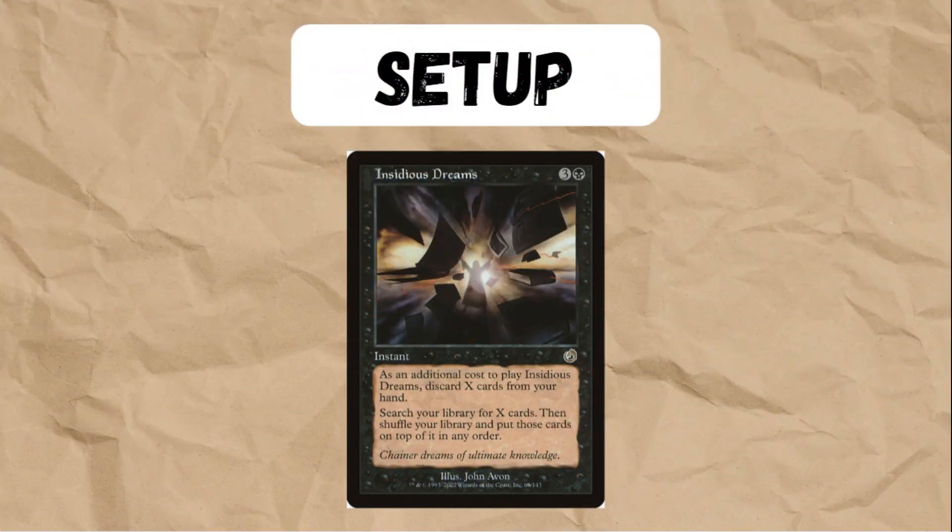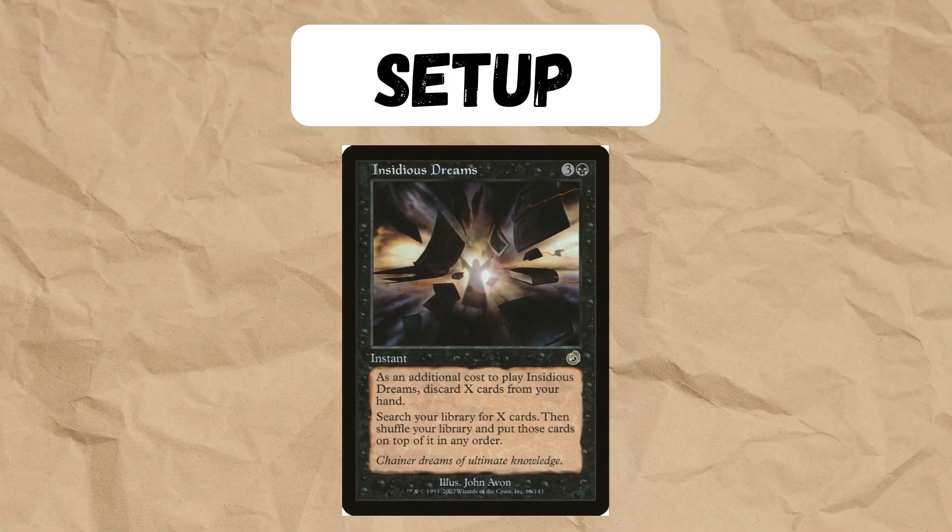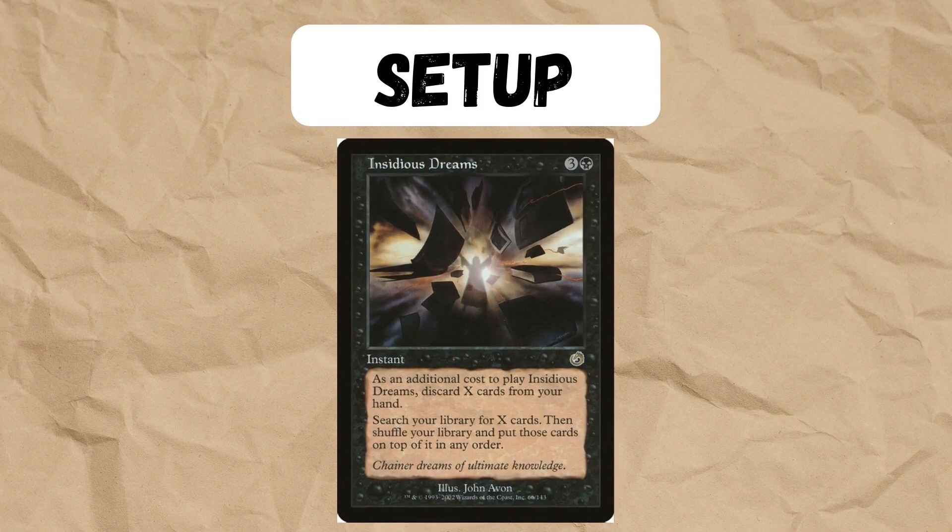We can set this up with Insidious Dreams to put two cards on top of our library, which is perfect for the combo, and it can be done at instant speed, which is awesome.